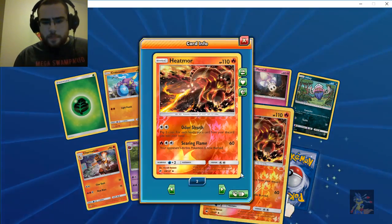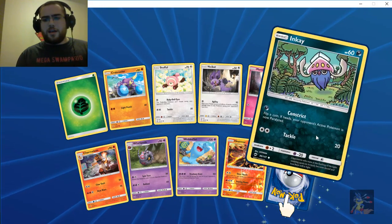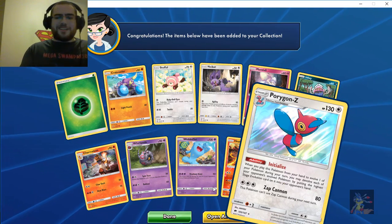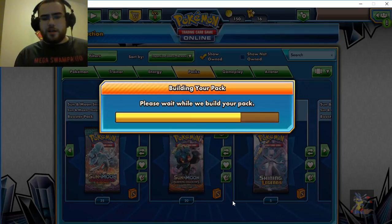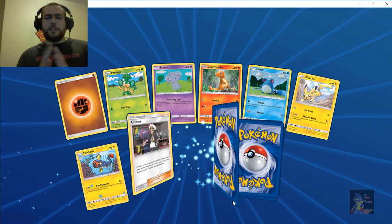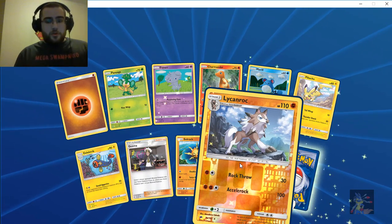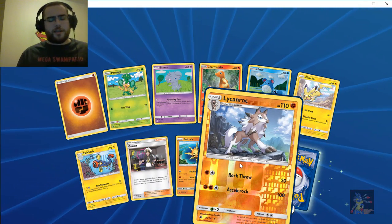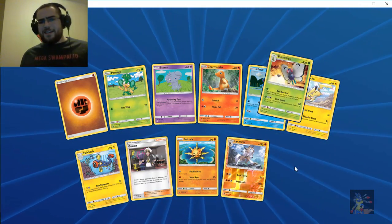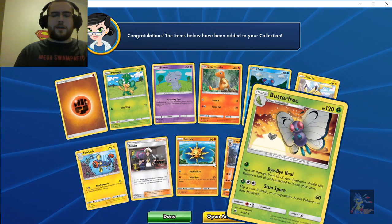We got a Heat Rotom uncommon, and a Porygon-Z holo rare. Our final pack — last pack magic please — we got a reverse rare, that's a good sign. Reverse rare Lycanroc, yeah looking good, I like that Lycanroc right there. And Butterfree regular rare.